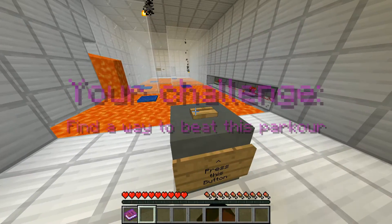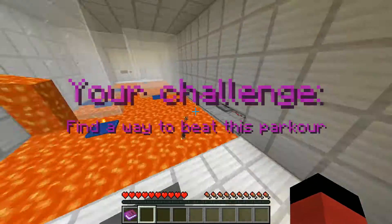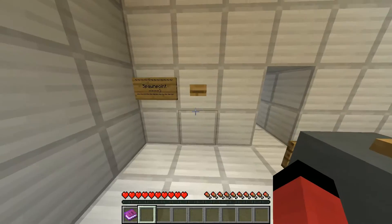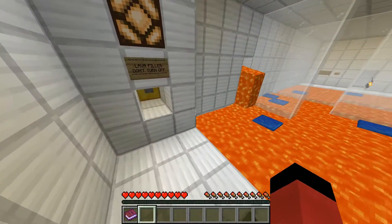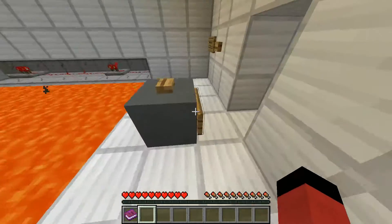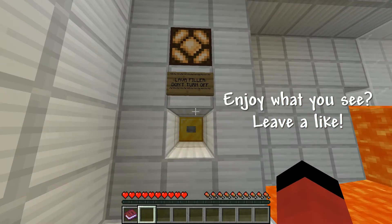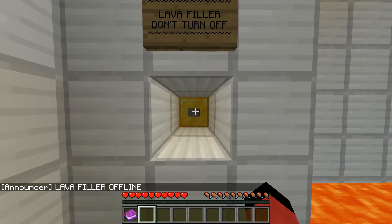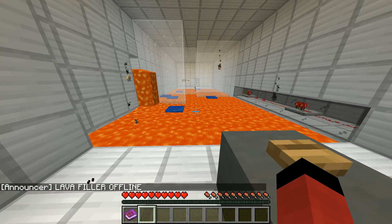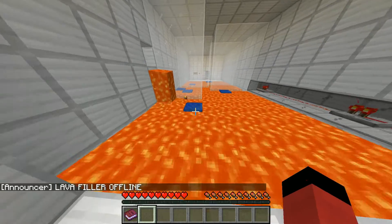Your challenge — find a way to beat this parkour. Spawn point. I remember that I added these things so people can actually understand what the hell is going on. Lava filler — don't turn off. Lava filler offline. What happened?